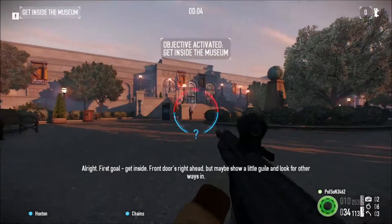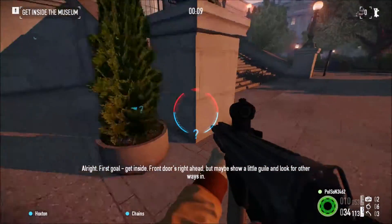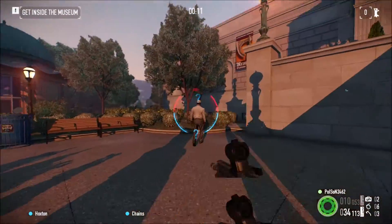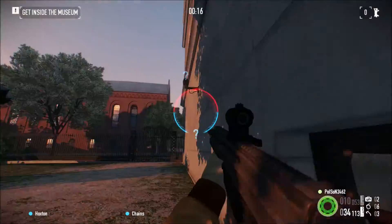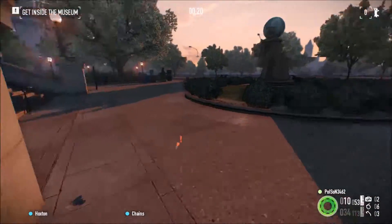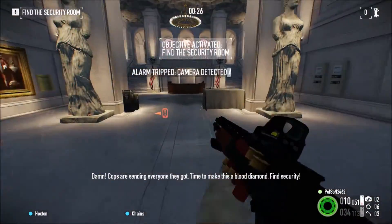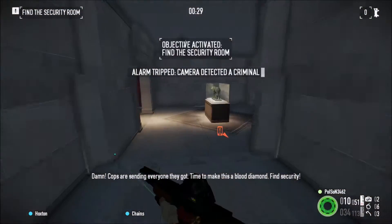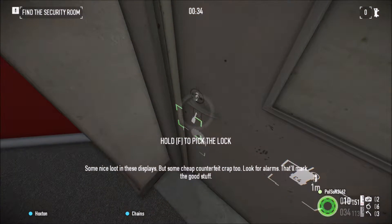Now, this heist is gonna be completely close range because you're gonna be inside the whole time. What you wanna look for in the beginning is the security room — there it is. You have to open this one, unfortunately.